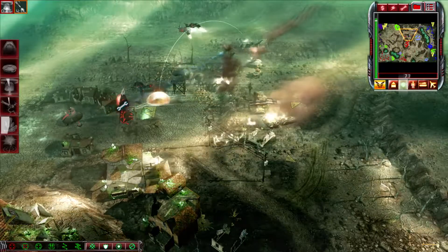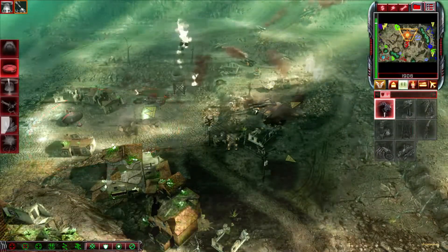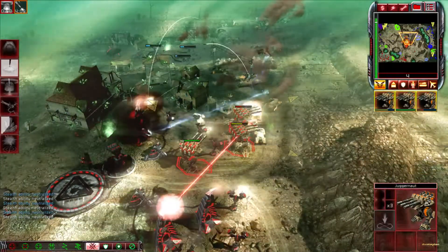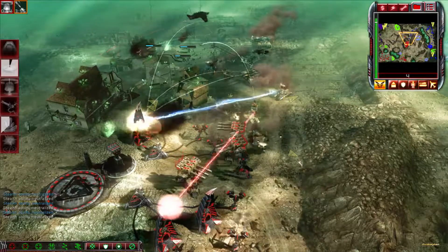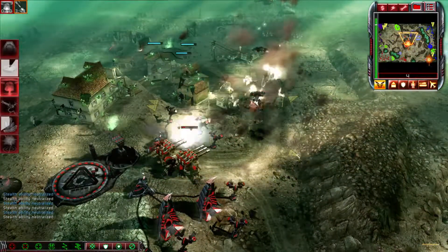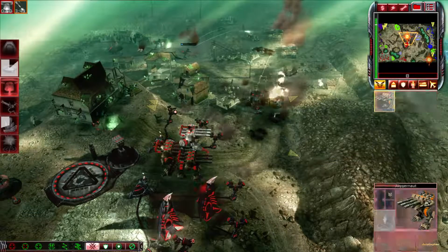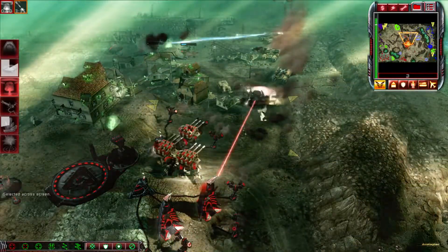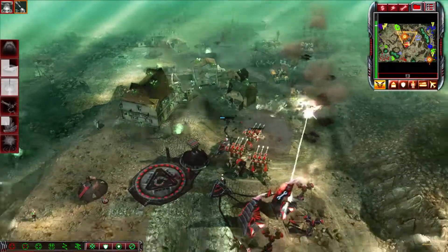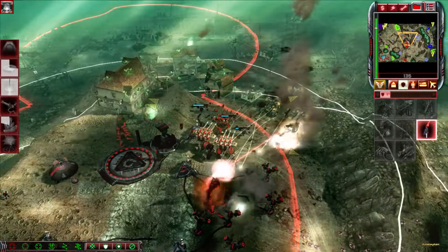Destruction incomplete. Repairing. Cannot deploy here. Their base is under attack. Building. Select target. Pull them down. Insufficient funds. Affirm. Powered up. Nuclear missile ready. Unit promoted. Load up another one. Powered up. Fire at will. Repair. Unit under attack. Select target. Nuclear missile launched.